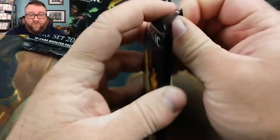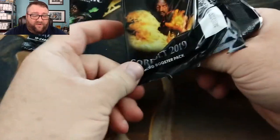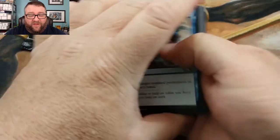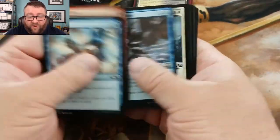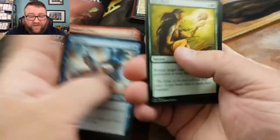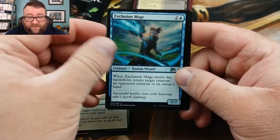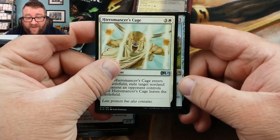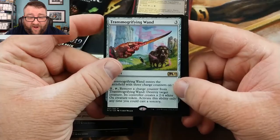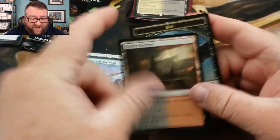Now we've got two packs of standard. We'll see what stuff we can get out of this. He's going to get the rares and foils and essentially anything good out of these packs. We'll go right past the uncommons since there's really nothing good there. We've got a Recollect, Exclusion Mage, Hydromancer's Cage, and Transmogrifying Wand. I saw the artifact and got kind of excited for a second — oh well.